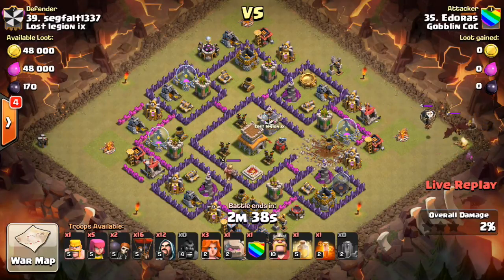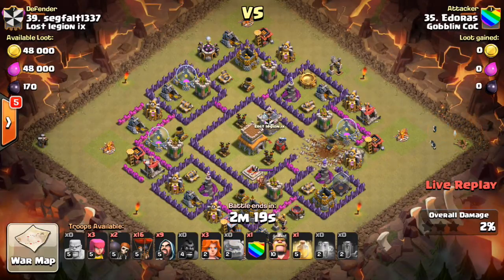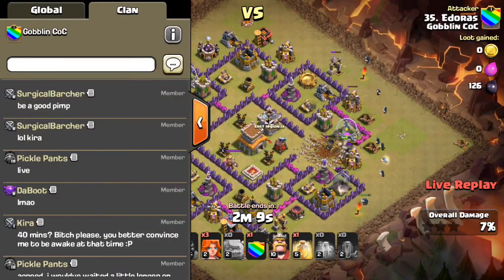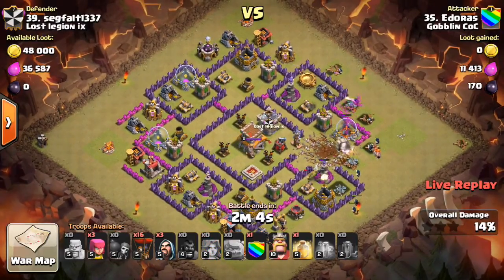First he has to deal with those CC troops. I like the army composition that was given to him for this base — no troll army comps, we haven't seen too many go-wipes or anything given. Still fun because in a normal war people are spending 20 or 30 minutes, sometimes longer with a tough base, planning out their attacks. It's fun just to see how people can think on the spot. Nice job creating the funnel here — dropping some wizards, has one golem out in front tanking. Everyone's having a good time watching this one.